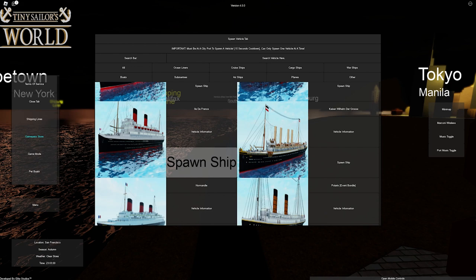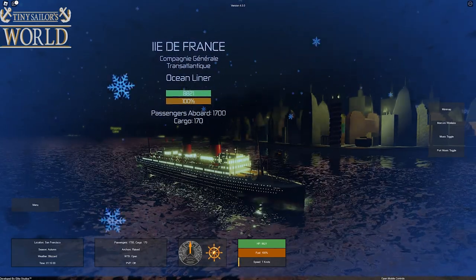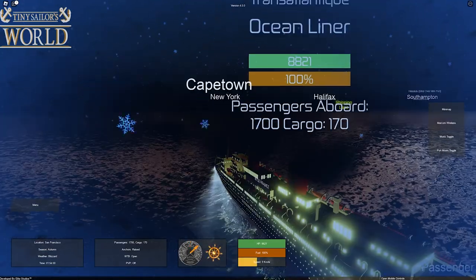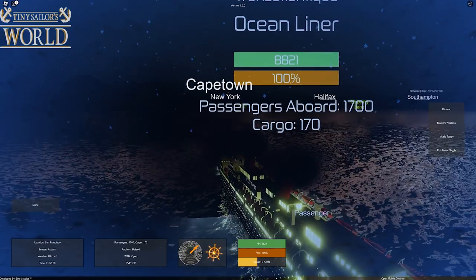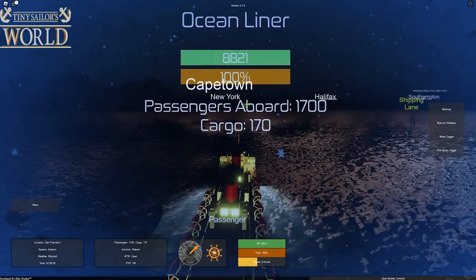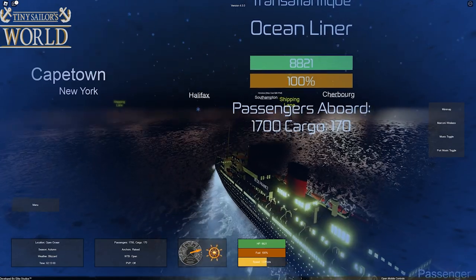I'm thinking about going with the Île de France — we don't really get to use this ship a lot, so let's spawn it in. I've loaded it up with passengers and cargo and we're going to say goodbye to San Francisco as we make our way to Southampton. I'm going to be leaving the watertight doors open for this voyage unless something happens, just because I want to get there fast. We'll be sailing through the direct center of the map.